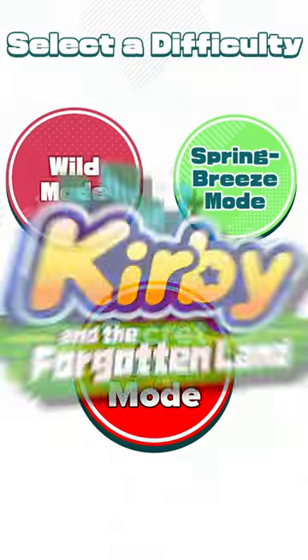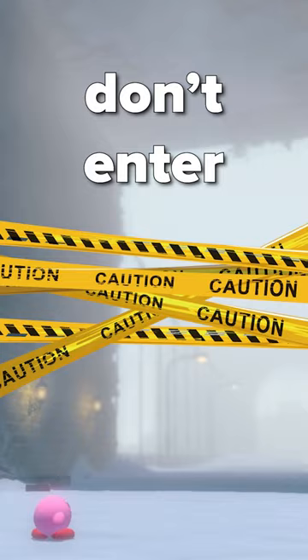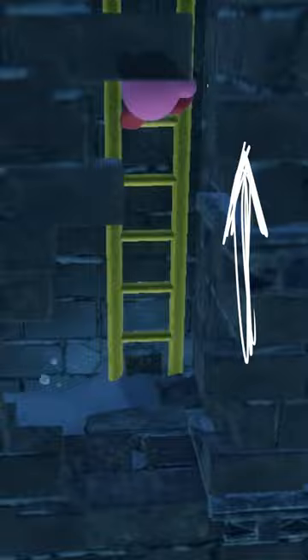The secret hard mode in Kirby and the Forgotten Land. Go to the Battle of Blizzard Bridge. Don't enter the bridge though. Go to the left where you get the Maxim Tomato. Jump up this wall, go to the right, go up this ladder, and enter this window.